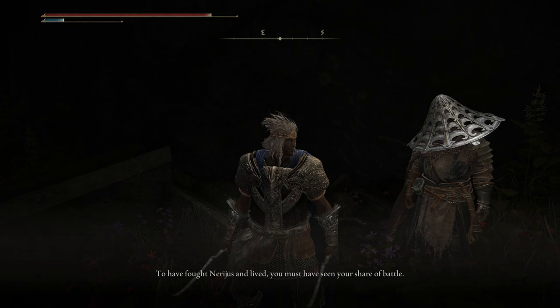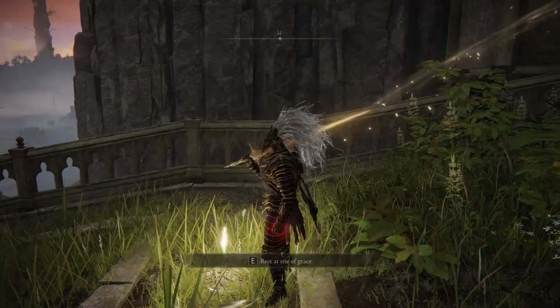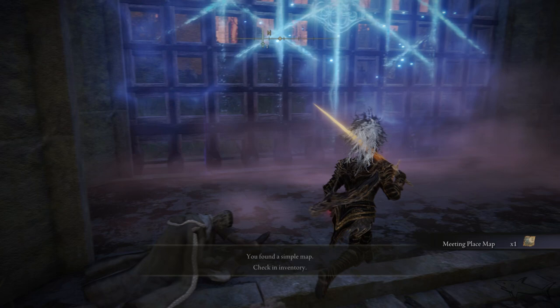Then you have to make your way to the Liurnia Academy. From this location you have to take the key from the island on the left side. Again, if you don't know how to get that key, I have a video on my channel that will guide you exactly. Basically the key will be on an island on the left side behind the dragon. Take the key and use it on this gate — use it, enter.